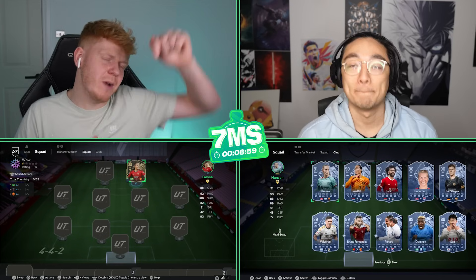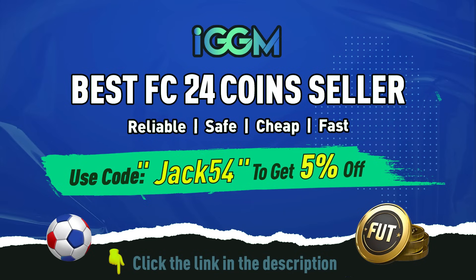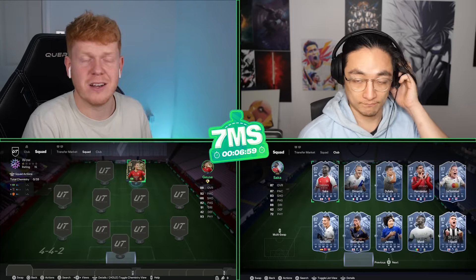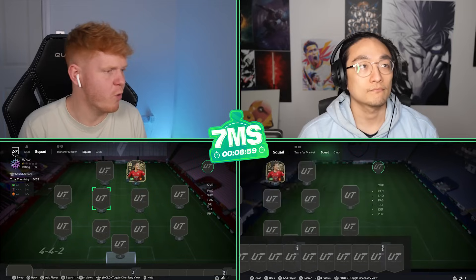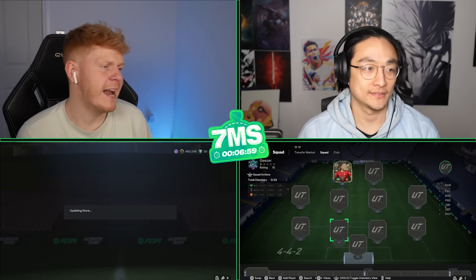We filmed another video on James's channel — go check that out, link in the description below. If you need any Ultimate Team coins, check out IGGM.com and use my discount code Jack54 at checkout for a lovely discount. Birthday is tomorrow, it's gonna be absolutely immense — stay tuned for more Seven Minute Squads!